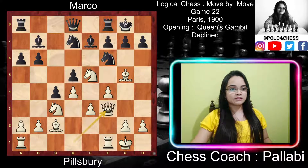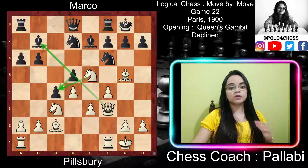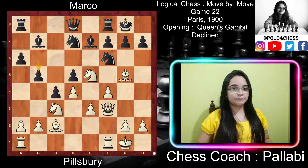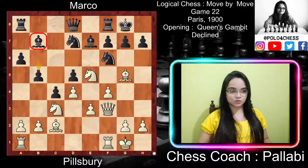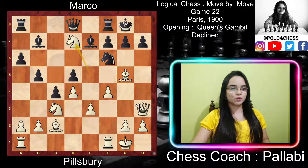Black replied with a6, preparing the advance of the queenside pawns with b5 and then b4. White played Qf3, bringing out the queen and pinning the d5 pawn with the immediate threat of Nxc4, bxc4, and then Qxb7. White is also getting ready to attack the king with the queen. To defend, black needs to push one of the pawns in front of the castled king, which will loosen the structure and create irreparable weaknesses. Black played b5, protecting the c-pawn and proceeding with the queenside counter-attack. Note how black's last few pawn moves have reduced the light-squared bishop's mobility. White played Qh3, threatening Nxd7, removing the defender of the f6 knight, which is the defender against Qxh7 checkmate.